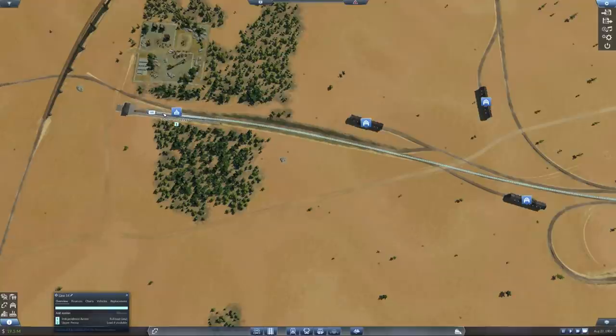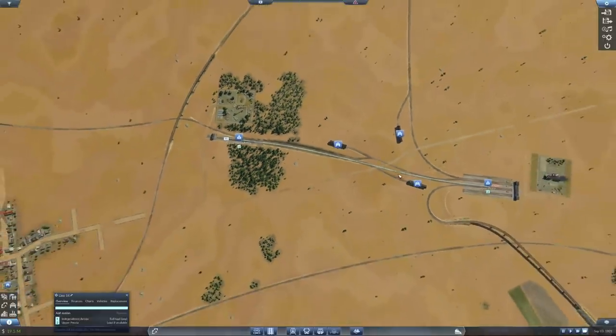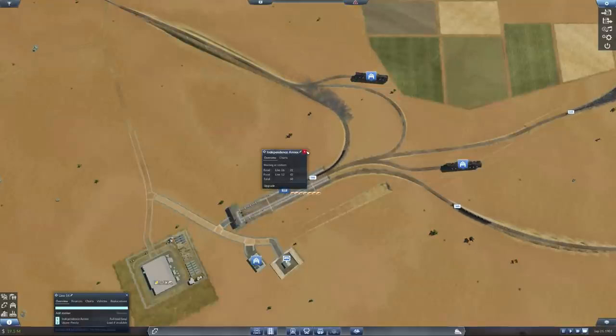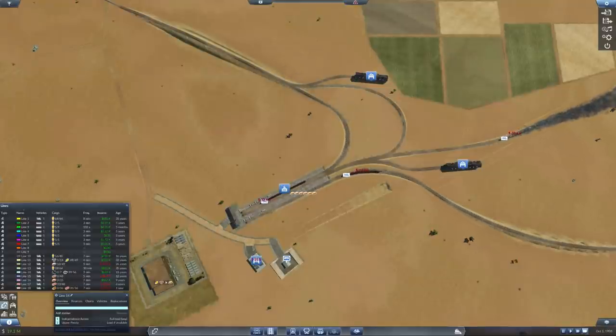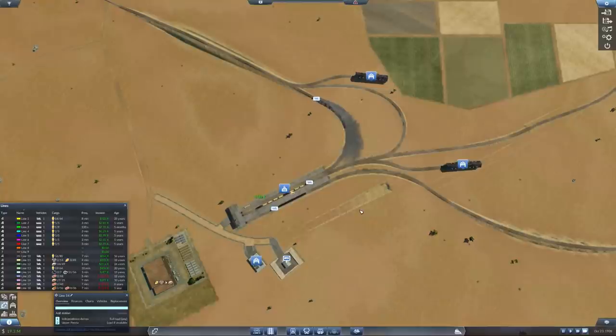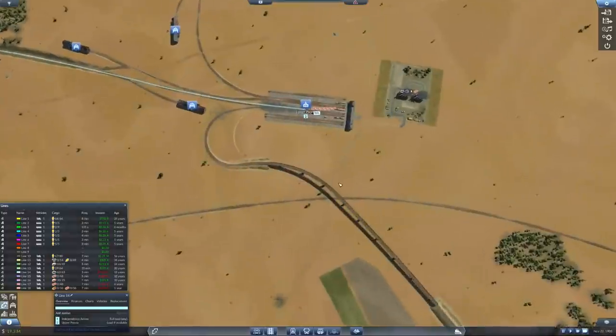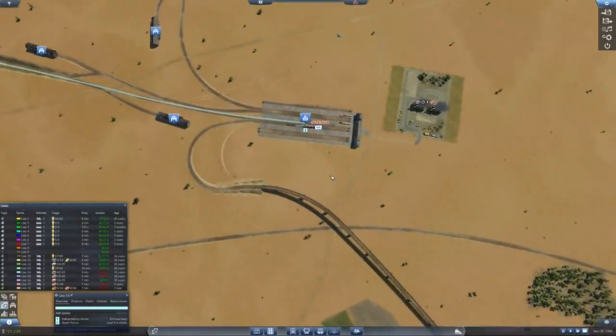Let's see how we are doing here. We need to deliver more stone so we can keep up. Here that's looking pretty decent. Our stone deliveries now are not really doing too hot. They are empty - are they all on their way back now? What are they doing?